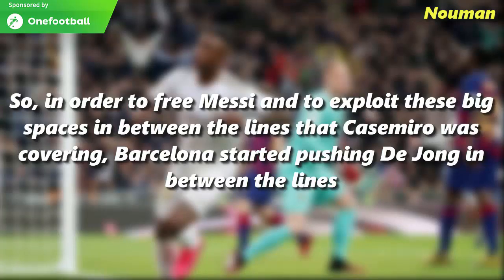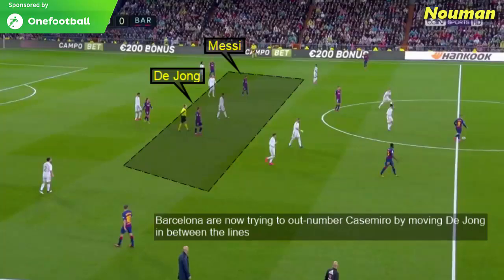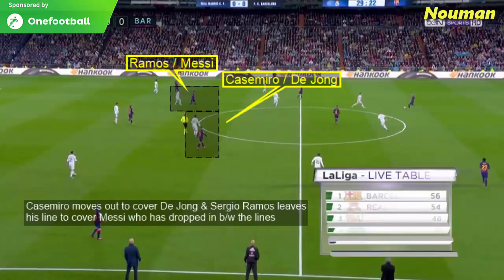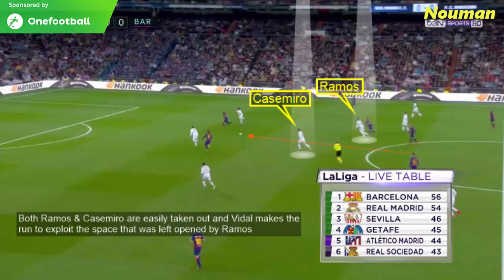In order to free Messi and exploit the big spaces in between the lines that Casemiro was covering, Barcelona started pushing Frenkie de Jong in between the lines. Whenever Frenkie de Jong moved up, it left Casemiro in a 1v2 position against two Barcelona players. Casemiro moves out to cover Frenkie de Jong, and Sergio Ramos leaves his line to cover Messi who has dropped in between the lines. Ramos is forced to step out and that opens the space in Real Madrid's defence for Arthur to play the ball to Vidal. Both Ramos and Casemiro are easily taken out as Vidal makes the run to exploit the space left open by Sergio Ramos.